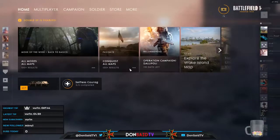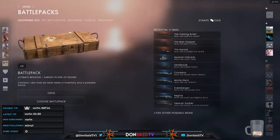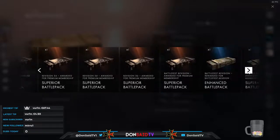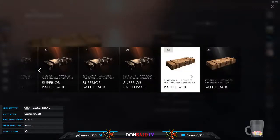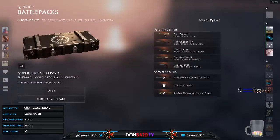There we go, now we're ready. 27 cases — let's get down to business. We have a number of them ranging from superior battle packs, which I got because I purchased the premium version of Battlefield for a reasonable price, a number of rarer versions as well, plus a few non-rares. The best idea is to start with non-rares, then go to rares, and finally the superiors.